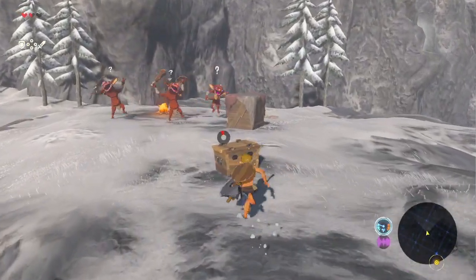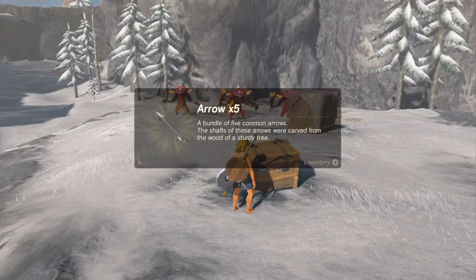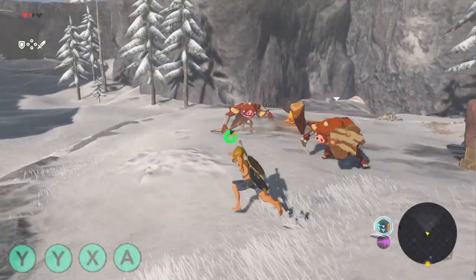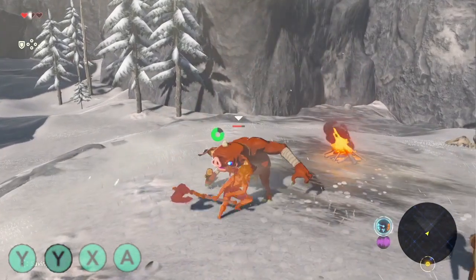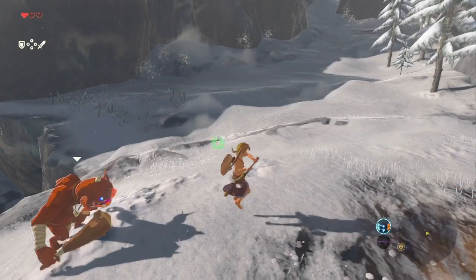Run a little bit here to get the Boko's attention. Get close to this Boko so he's distracted. Press Y, Y again, then quickly X, then quickly A. This will cancel your attack so you can quickly get the bow.